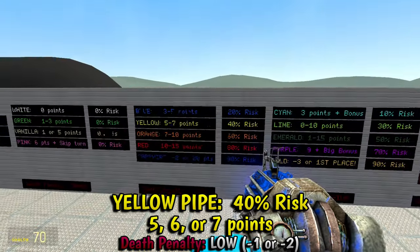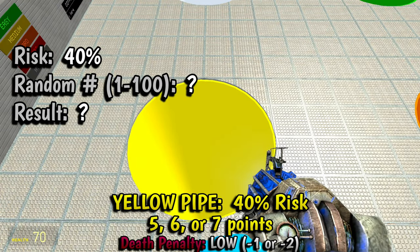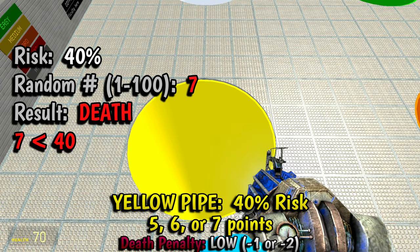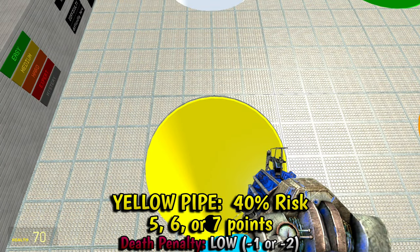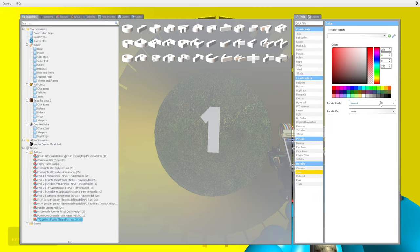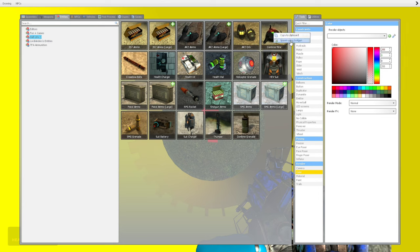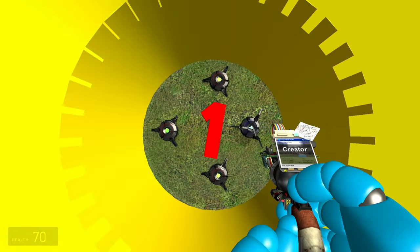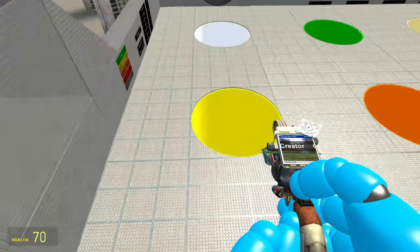For the yellow pipe, it's a 40% risk — the number generator has to pick above 40. Result was under 40, so it's a death. Our low death penalty is either negative one or two. Result: negative one — that's actually not that bad. We put the mines for death penalty under entities > Half-Life 2 > combine mines. Right click on it and click 'spawn using tool gun.' You don't have to put too many mines — one or two is fine.